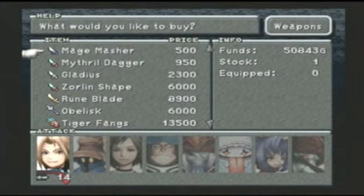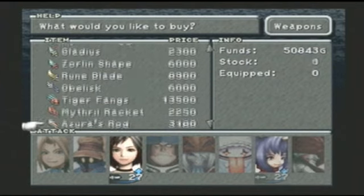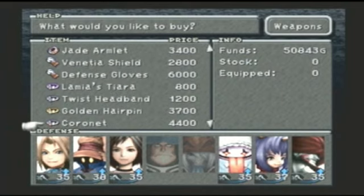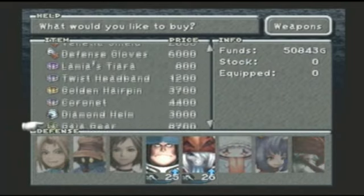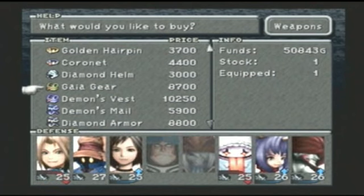If you have to buy another Sargantis, I don't think you will right now. You can also buy Gladys and Zorlon shapes here. There's quite a bit of good weapons and armor that we can get here.